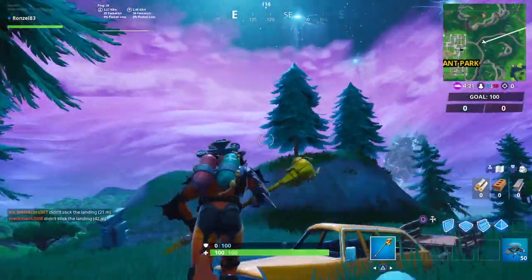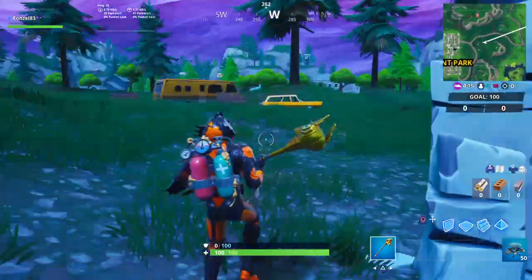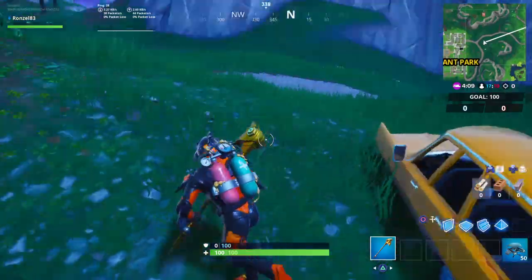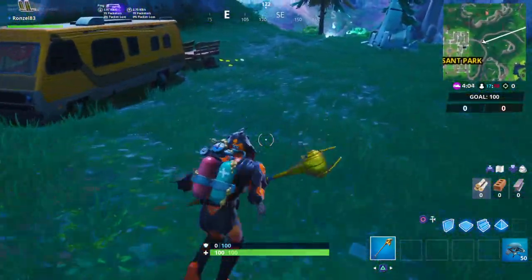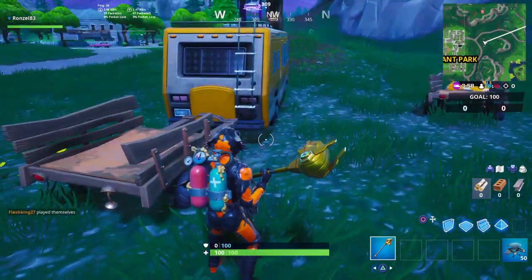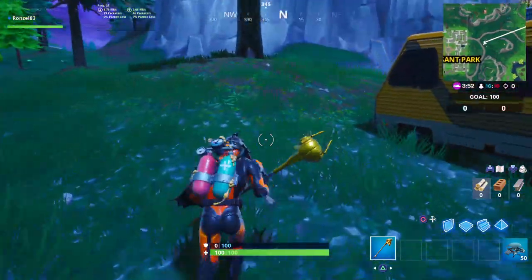I've gone up by the Durrburger sign over by these trees — nothing. I hoped I would trigger it. I've even gotten on one of these drift boards thinking maybe if I was on a drift board it would trigger it. And at this location, they don't even have a drift board here — they usually have two or three — but there isn't even one. I came through on a drift board and nothing.